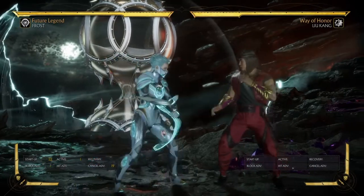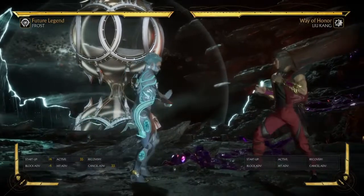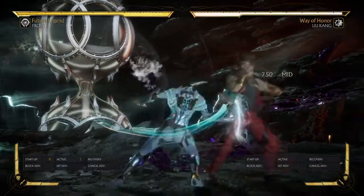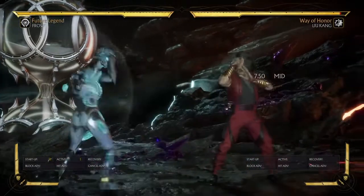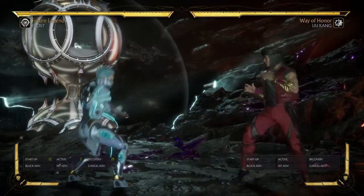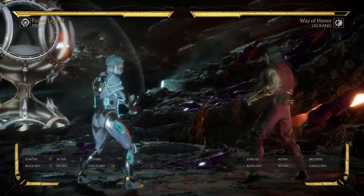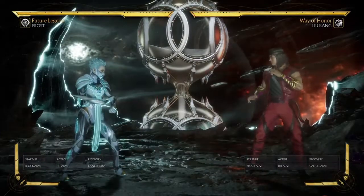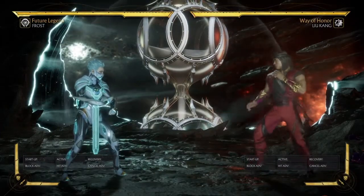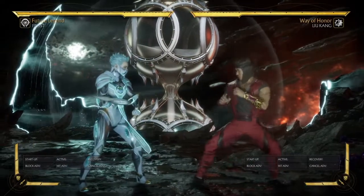Back 1, 2 is great if you're going to get some sort of confirm or go for a bit of pressure, but Back 1 alone is superior because it leaves you at the range that Frost constantly wants to be at — the Down 4 range, the sweep range, the Back 2 range — where she can comfortably use these moves against most characters in the game.